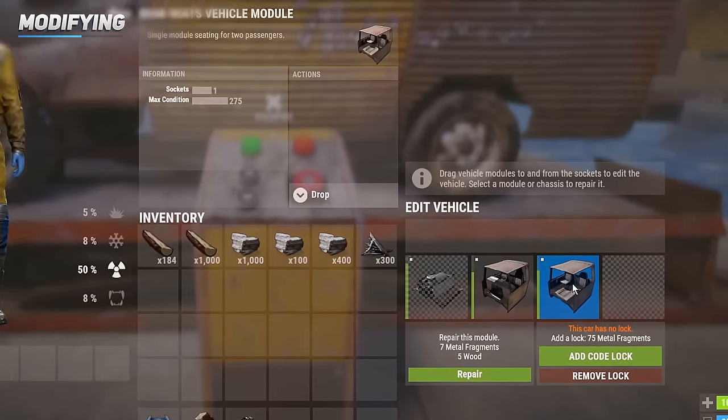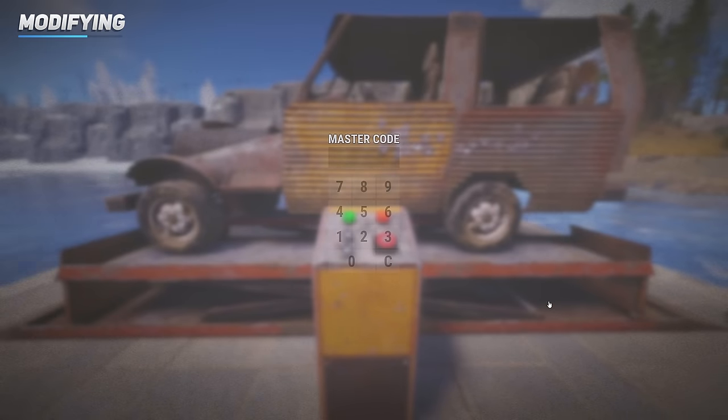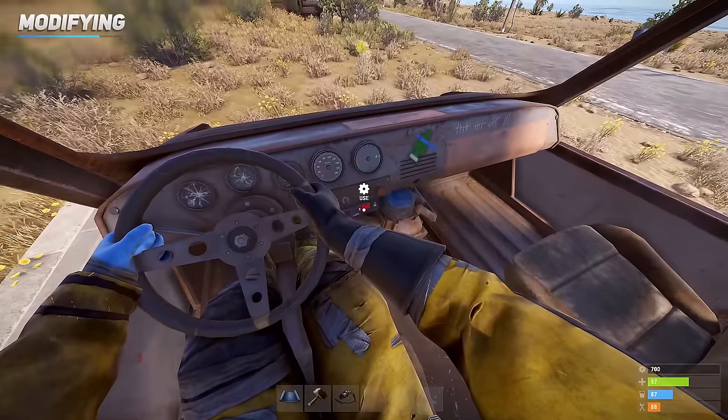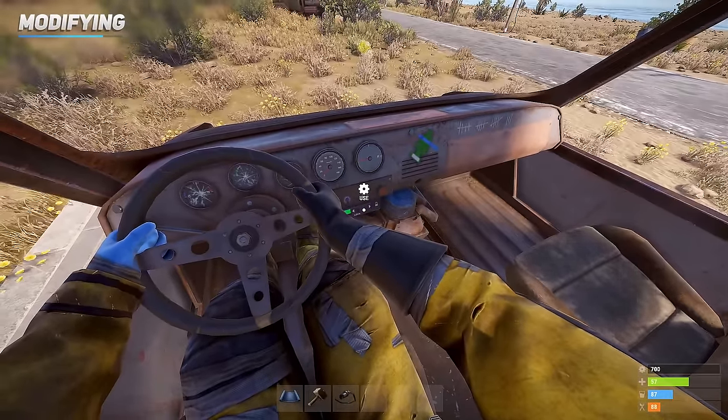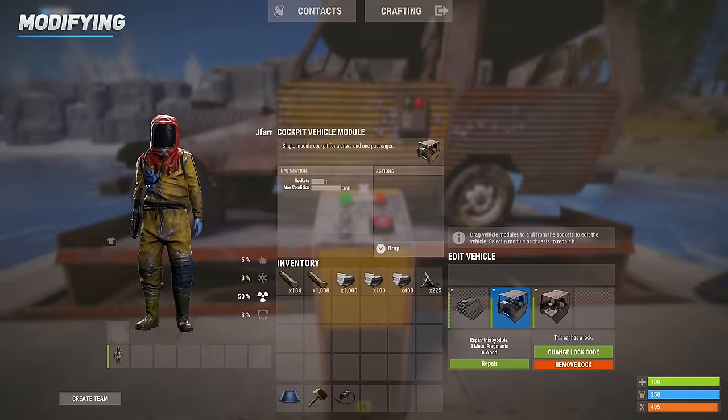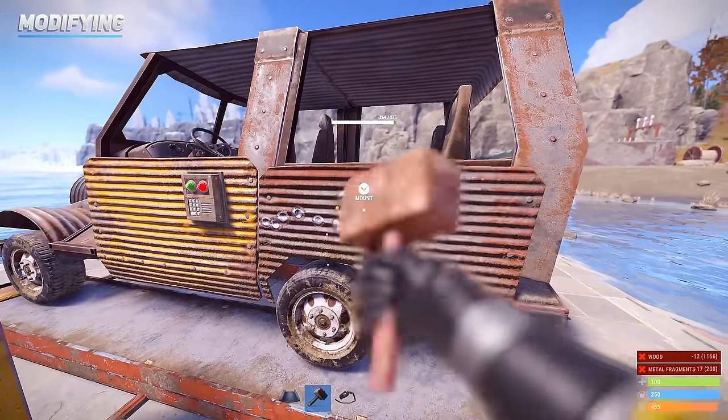Here we can see each module. Add a key lock — a recommended first upgrade. This adds a code lock to your vehicle, preventing others from stealing it. You can also quickly unlock the vehicle from inside the cockpit. However, when you jump out, the vehicle will be automatically locked again. Lifts also allow you to repair the vehicle directly from the menu, which is cheaper than using a hammer and materials.